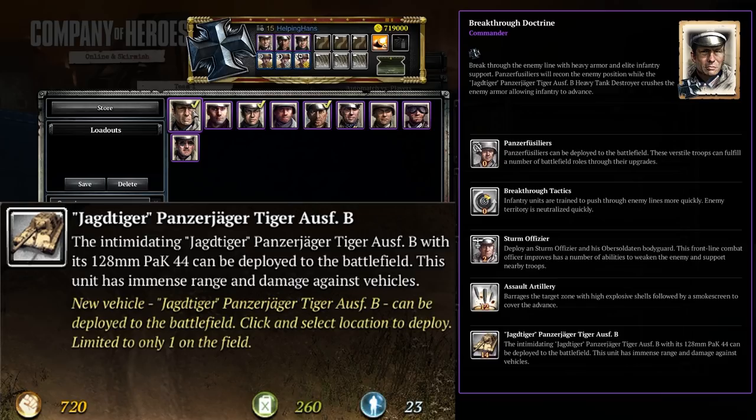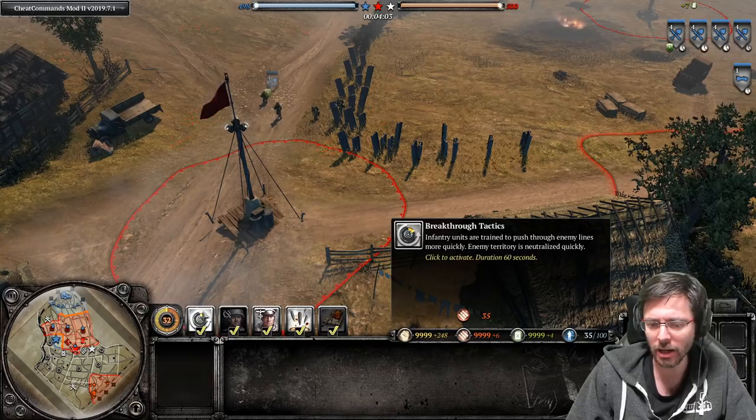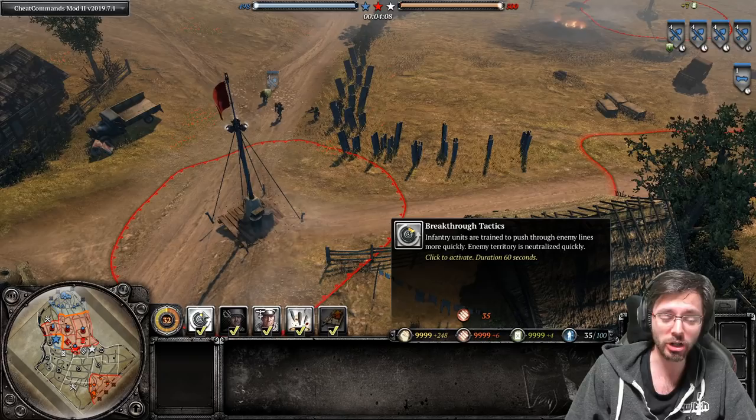Welcome to the first bit of this video where we're going through the first ability, which is Breakthrough Tactics. So what does Breakthrough Tactics do? Infantry units are trained to push through enemy lines more quickly, and enemy territory is neutralized quickly. It costs 35 munitions.